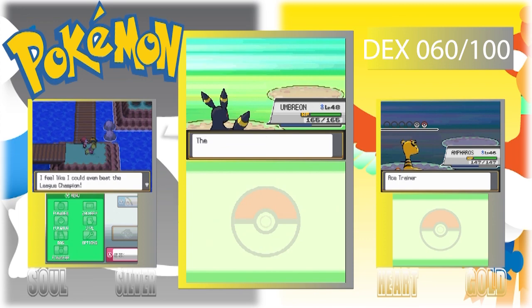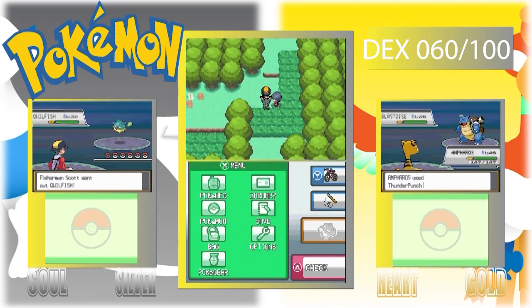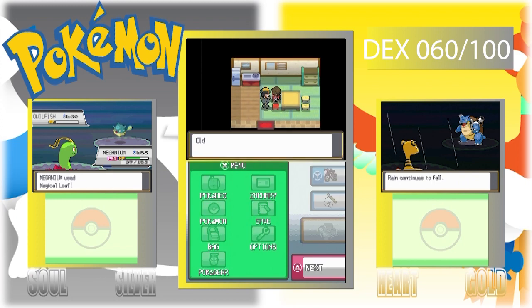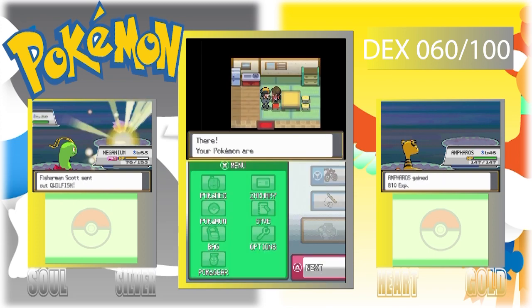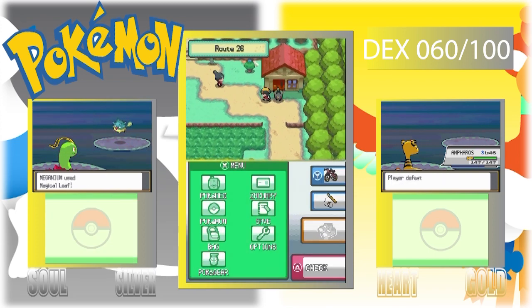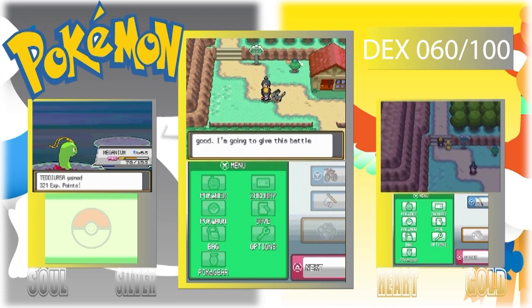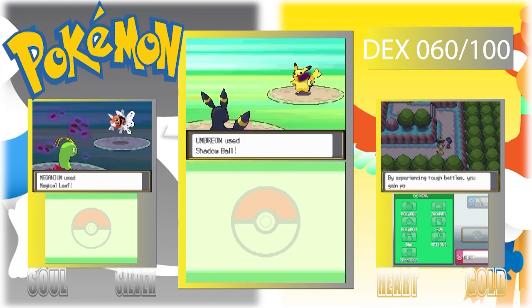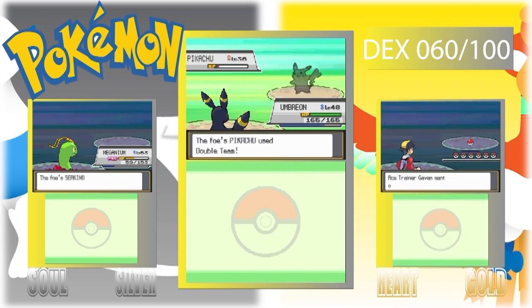Let me look at Gen 5 right now. Gen 5's highest is 59, and that's if you're playing Black and White 2. So Seekins can easily take out Pikachu, but if I don't have a ground type move I can't really take it out.